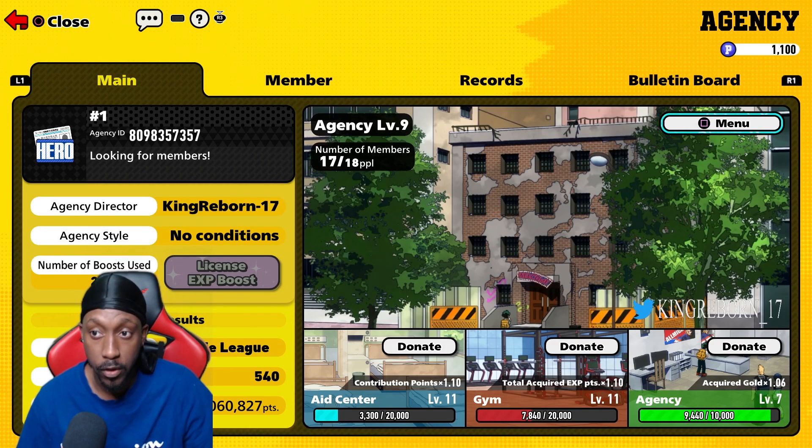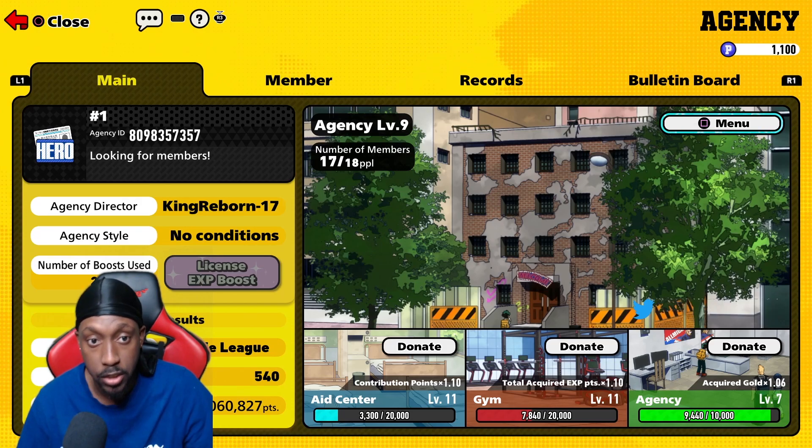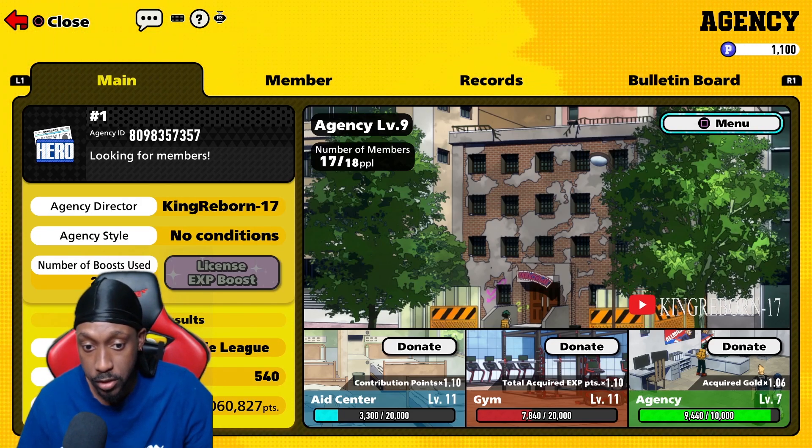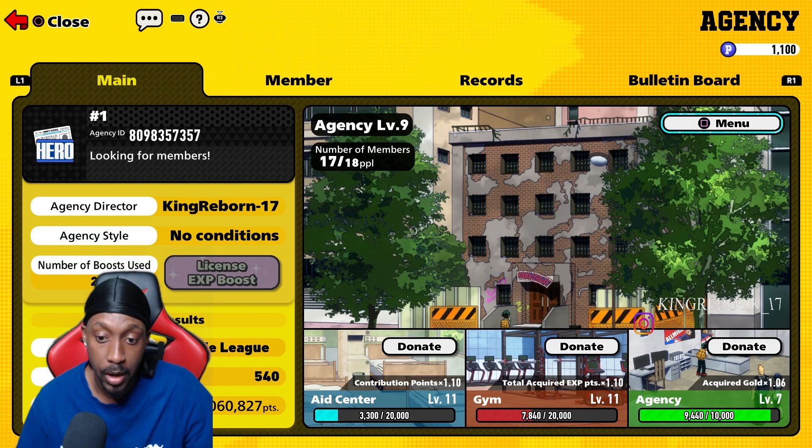On a brand new account I have 1,100 agency points. After getting the event points, I'll have 8,000 agency points, and I'll put all of that into the aid center. While that's being deposited, I might gain a couple more from the daily missions.